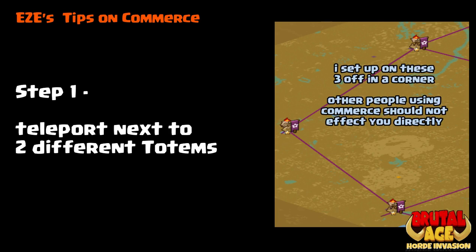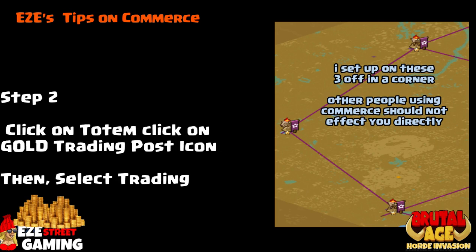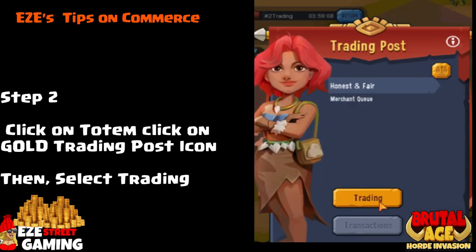Step one: teleport next to two different totems. If you look on the screen, I had set up in the corner of the map to make it easier for me. Step two: click on the totem, click on the gold trading post icon, then select Trading.